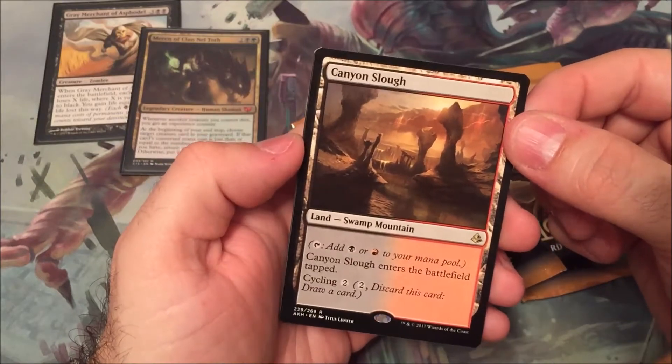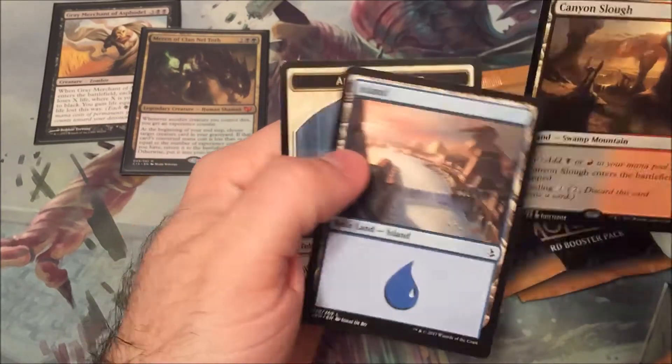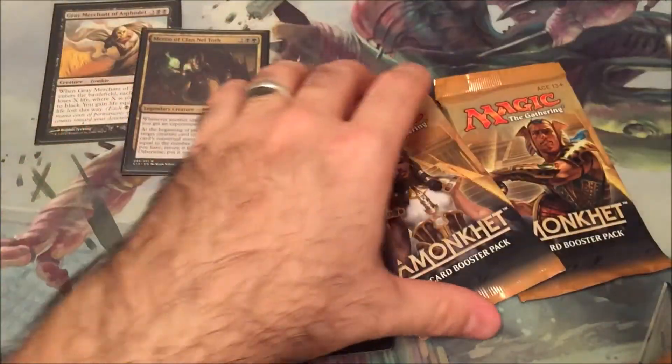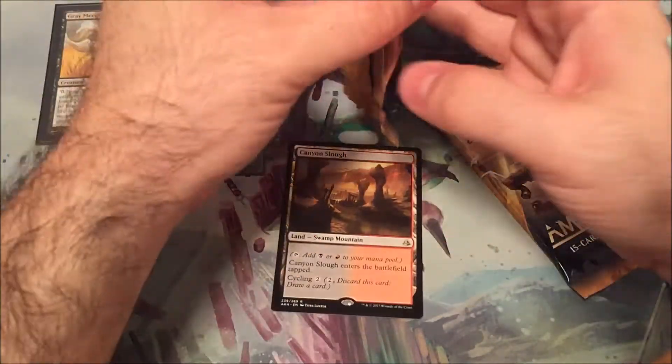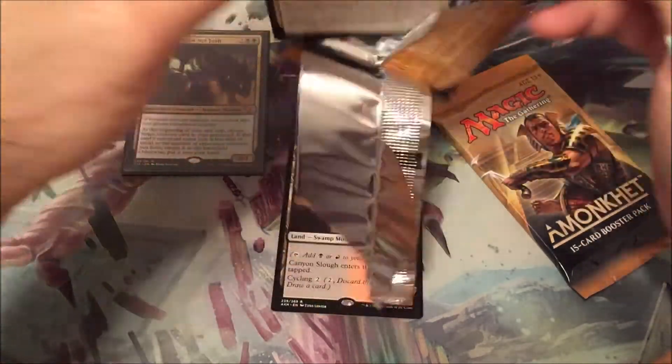Oh, there we go — Canyon Slough. Yep, Canyon Slough. That's our dual land there. Well, that's totally worth it. Awesome. Got my entry fee back already. I'll take that all day long.